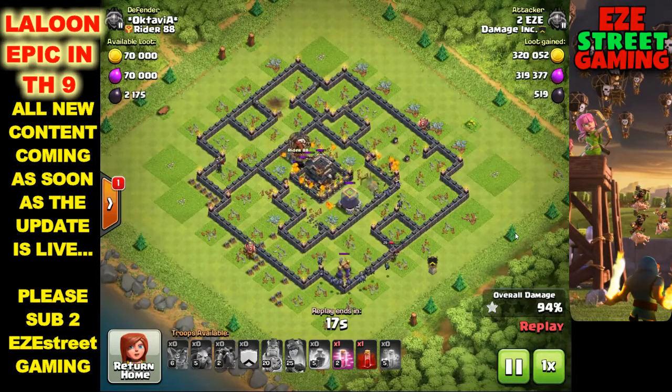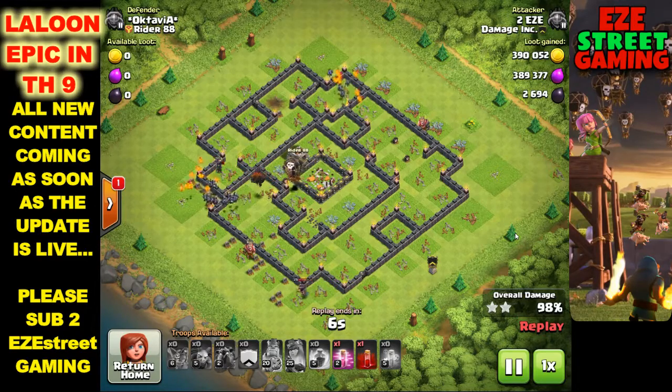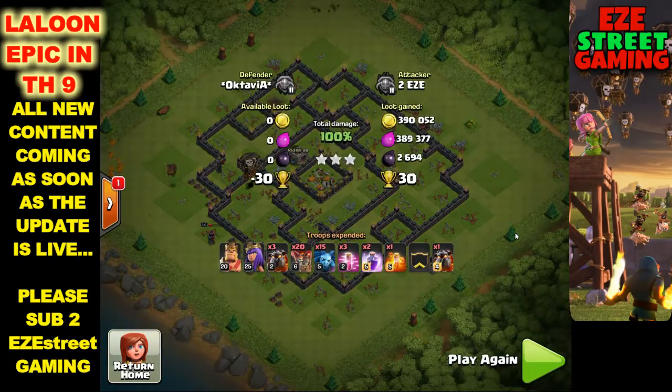This base has some rookie mistakes despite being high level. They have the town hall surrounded by a wall - anything with a ranged attack can shoot right over it. They also surrounded the town hall with all the storages, so there's nothing behind the storages to defend them. High-level base but lots of mistakes. It did have good resources on it though.